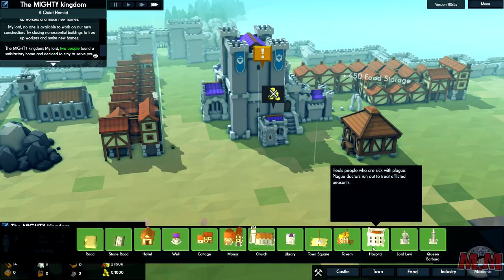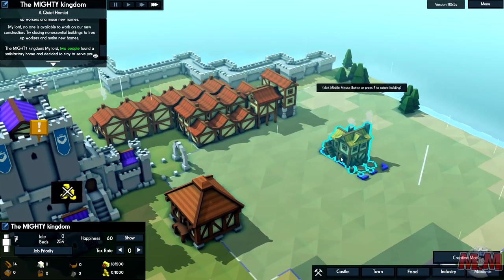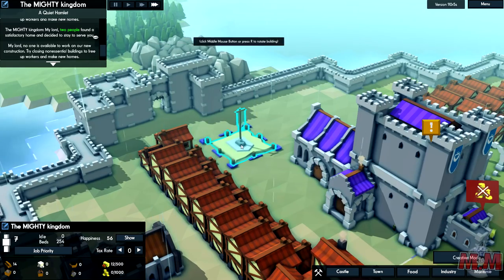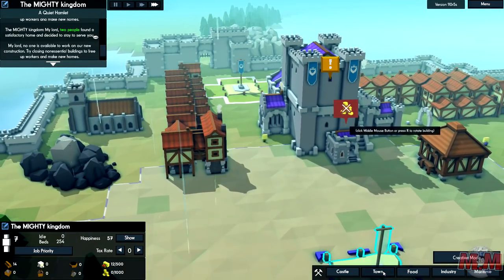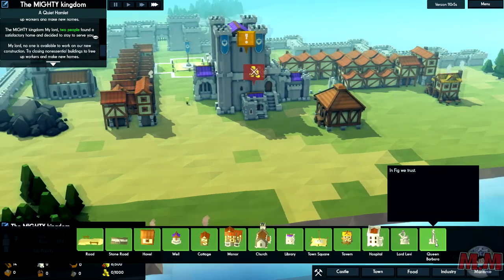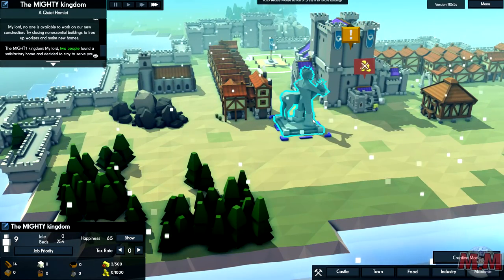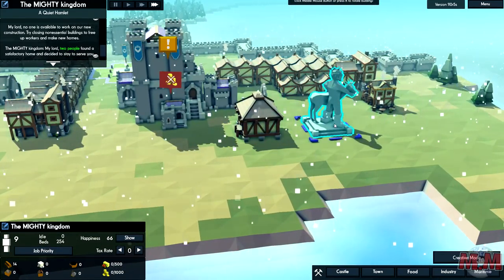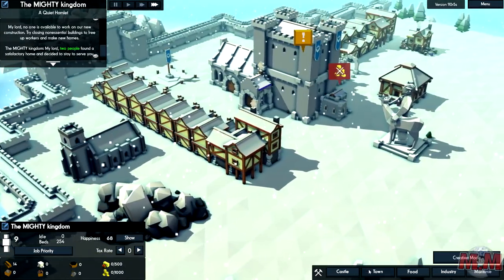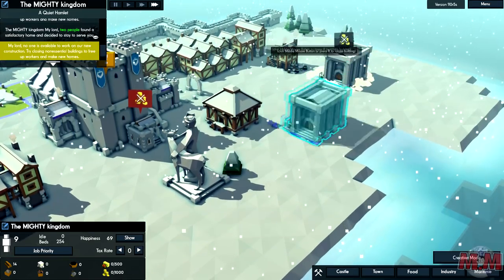A tavern - there's no town without a tavern, is there? Where else do you go to get absolutely wasted? Town square near the entrance - this is just a test, we're setting up a big town and then we're going to attack it. Lord Levy and Queen Barbara. Lord Levy has a big statue, and I guess the ring around it is kind of its influence area - maybe it has an effect on morale. We'll put it at the back. And we're going for a hospital - I'm just slapping everything down here, making our city as big and as quick as we can.